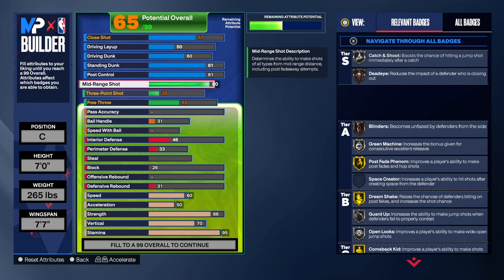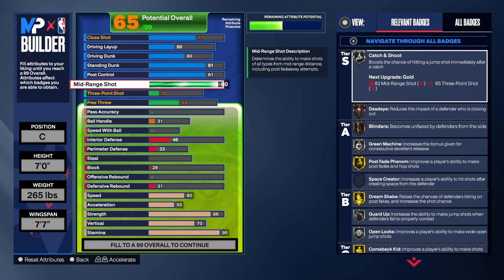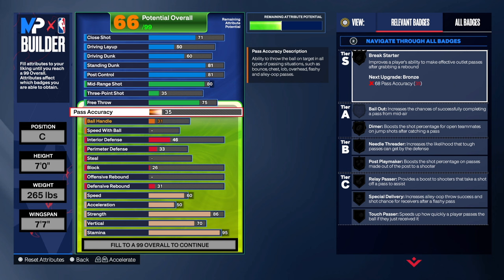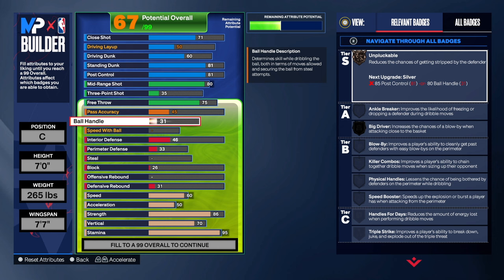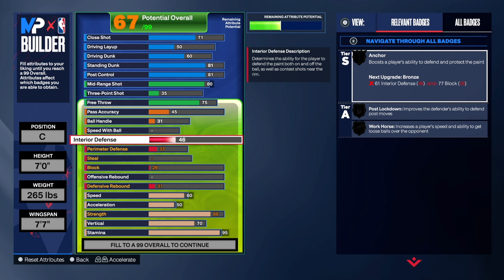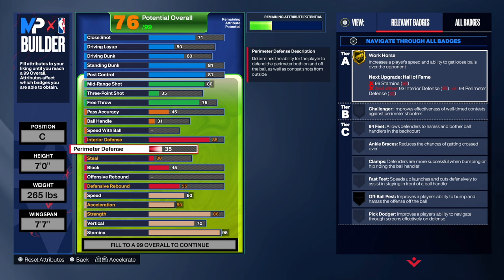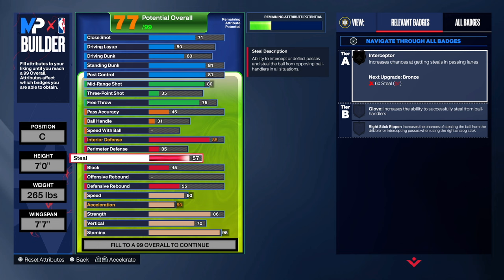He wasn't known to shoot threes, so we're not messing with the three-pointer. But if you want to activate your sharp takeover, your midrange goes to a 90, and you'll be able to cook up a little more. Free throw I went 75 so you can hit free throws at the rec. He wasn't a crazy passer — he was literally just grabbing a rebound and passing it to the closest man. We're going to go 85 interior defense — that's more than enough.